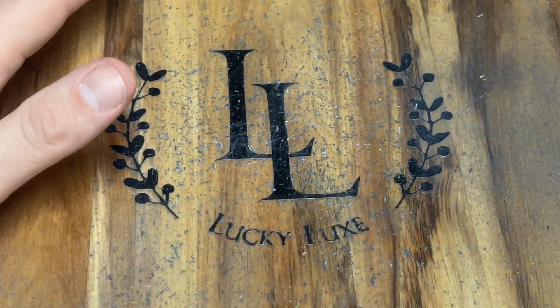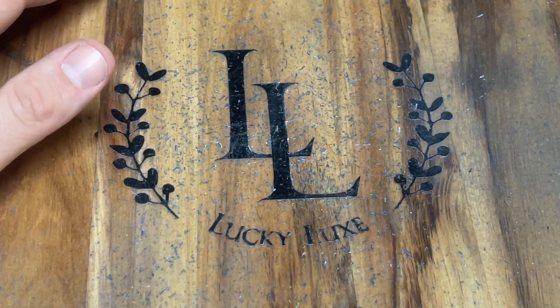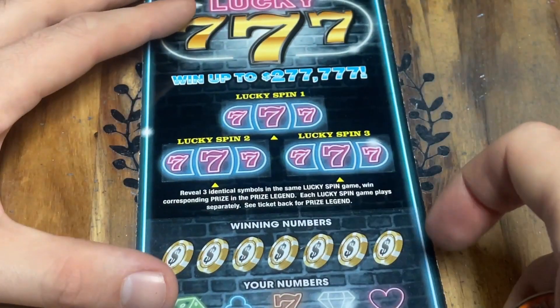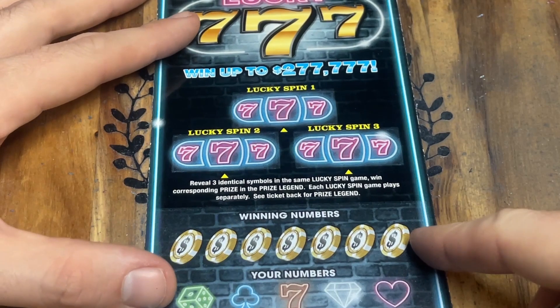Last spot saved with a symbol — we've got a $7 winner! Fantastic. We are doing great so far. Now, if we get at least one win on our big $20 tickets, we'll have ourselves a profit session.